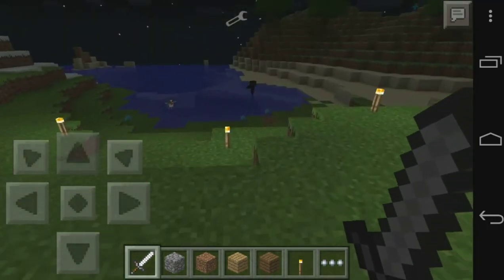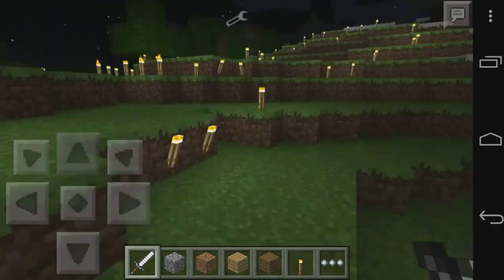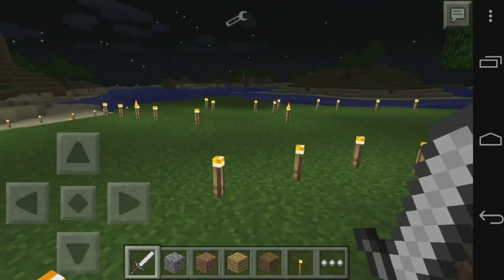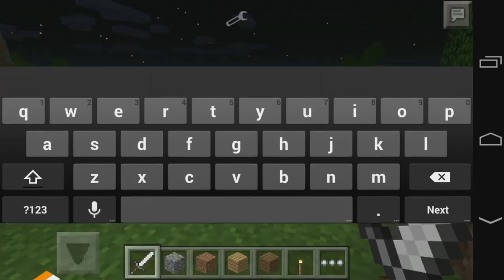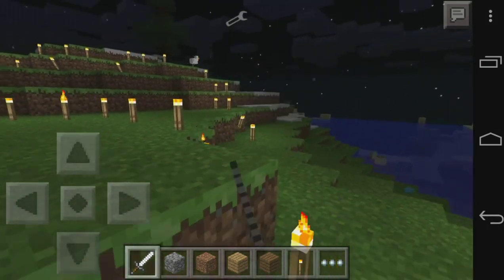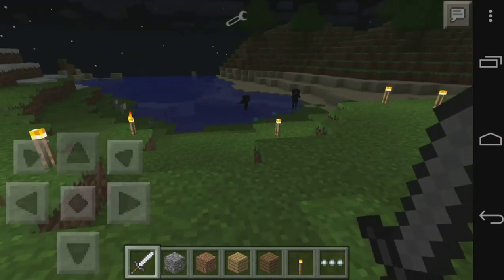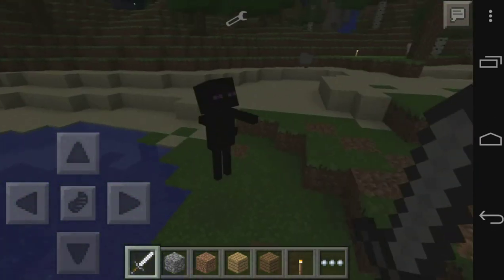All right guys, we are back to Minecraft Pocket Edition and it's nighttime. Here's an Enderman on the water — we're not gonna touch on that. We're gonna actually spawn another Enderman by doing the command slash Ender, and you heard that sound — it is the Enderman who spawned. Let's hit it to get it hostile.